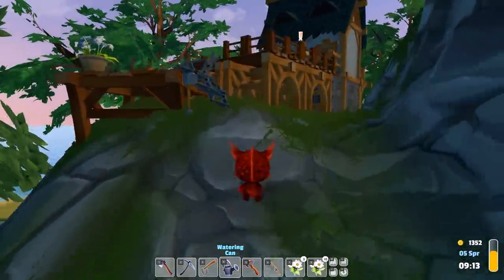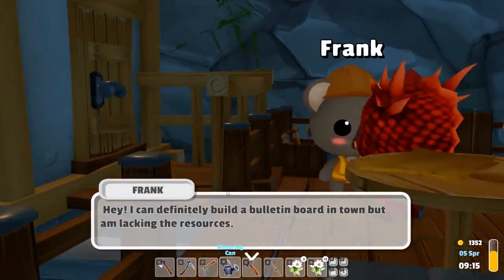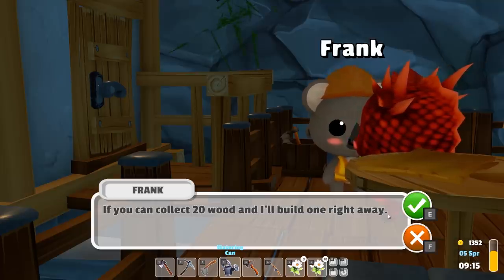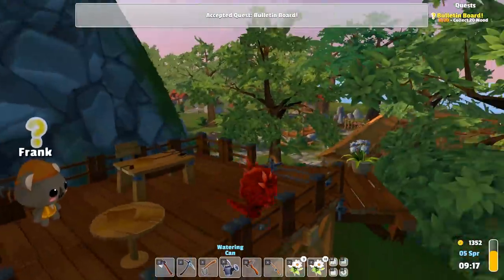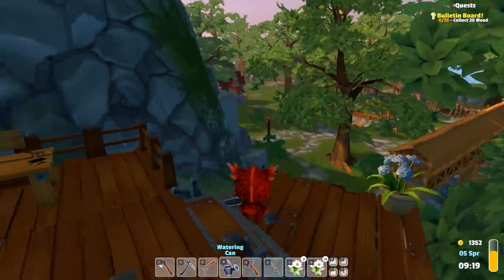Very neat. Isn't Frank the dude up here? He is indeed. Hello Frank! 'I can definitely build a bulletin board, but I'm lacking the resources — 20 wood and I'll build one right away.' Absolutely, let's do it. How much wood do I have on me? Probably don't have enough — I don't have any on me. Go figure, it's all back in my shop.